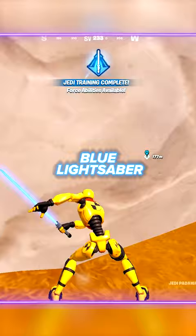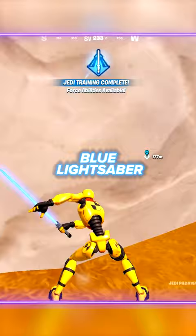Anakin gives you a blue saber and the ability to force pull. Obi-Wan will give you a green lightsaber and the ability to force push — just look at how far we can send players.